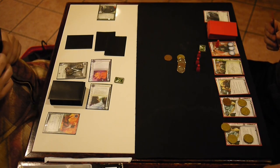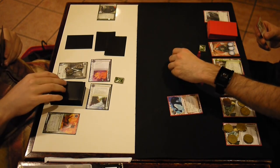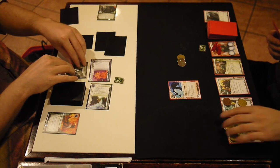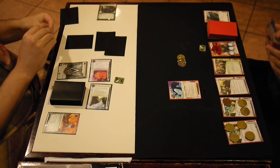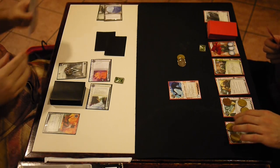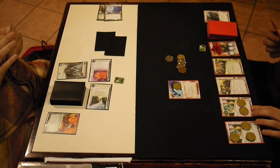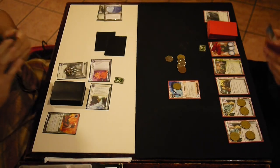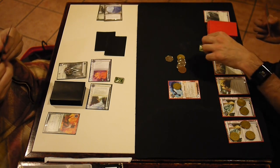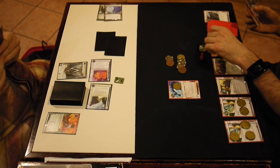My opening hand with this deck tends to either be the economy or the Darwin — it's kind of hard to get both in the opening hand for some reason. Mathematically there shouldn't be a reason, but there just is. And here he goes, pushing through the agendas before I can do anything about it. So you get the Gila Hands. Darwin is now strength one. We had a running joke where I was basically making whale noises every time Darwin got bigger.